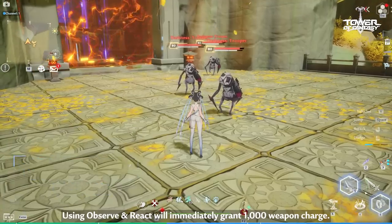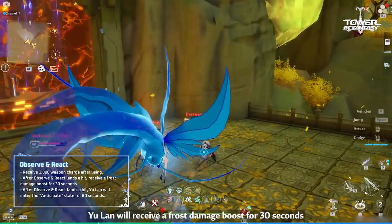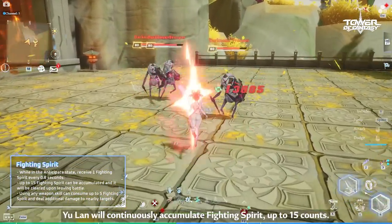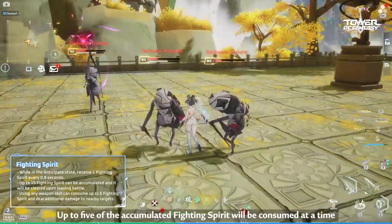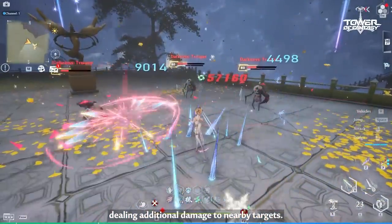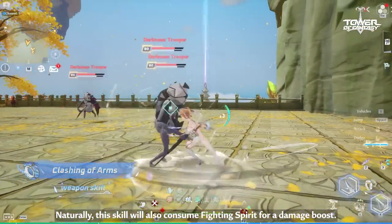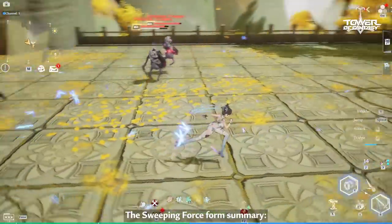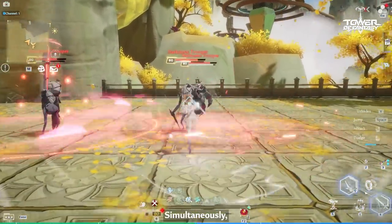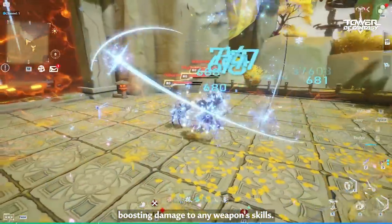Using Observe and React will immediately grant 1000 weapon charge. After Observe and React lands a hit, Yulan will receive a Frost damage boost for 30 seconds and enter the Anticipate stage for 60 seconds. After entering the Anticipate state, Yulan will continuously accumulate Fighting Spirit, up to 15 counts. Up to 5 of the accumulating Fighting Spirit will be consumed at a time when using any weapon skill, dealing additional damage to nearby targets. In the Sweeping Force form, Yulan's weapon skill becomes Clashing of Arms, which will also consume Fighting Spirit for a damage boost. Discharge skills will grant a Frost damage boost upon landing a hit and restore weapon charge. Simultaneously, the Anticipate state will be activated and Fighting Spirit will automatically be accumulated, boosting damage to any weapon's skills.